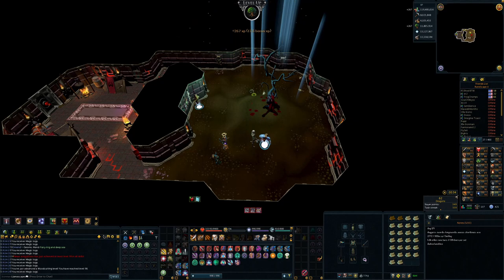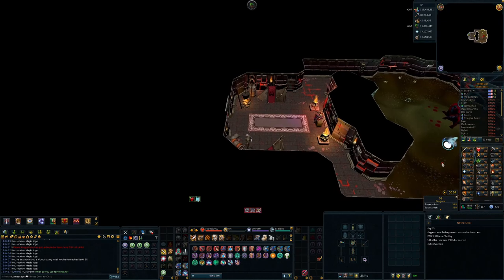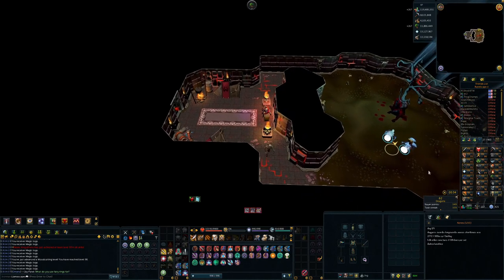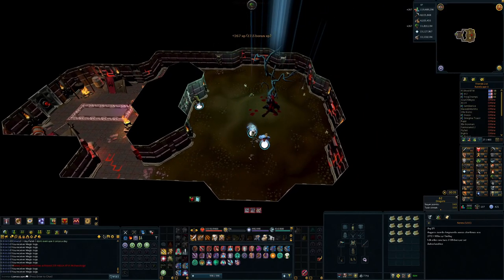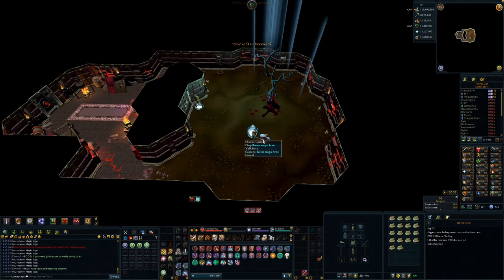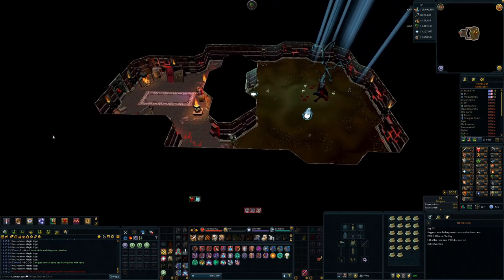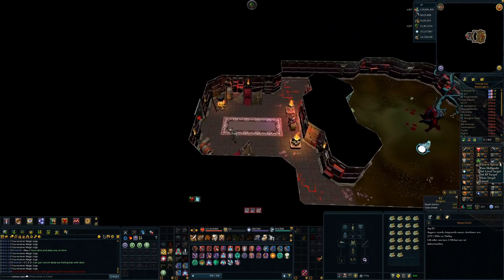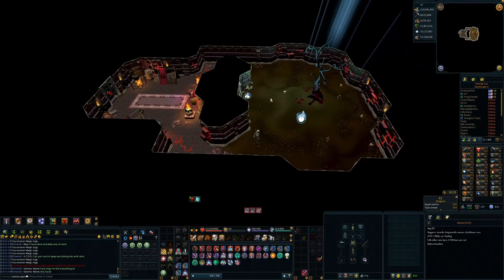Another nice level coming in - that's 98 woodcutting, so just one level to go. Of course it's always the longest level, but 1.2 million XP should be done in about two more weeks of doing this daily, maybe just a little bit longer. I'm not actually sure what it's worth using my daily divine location limit on. Probably herblore - gathering herb patch ones is probably the way to go. But it might be worth doing some fishing, maybe some mining to gather some anima even though it's only like 20 a day or something. At least it's pretty quick.